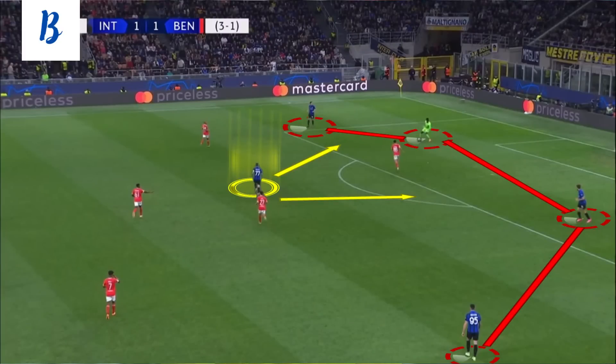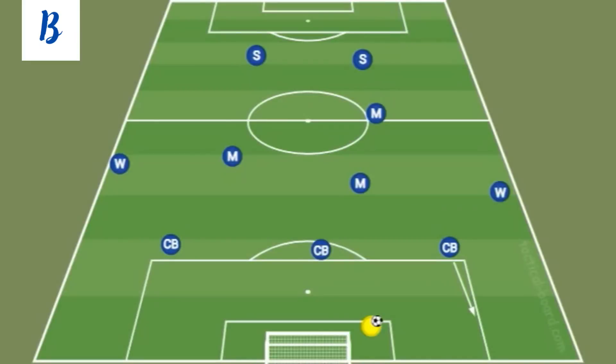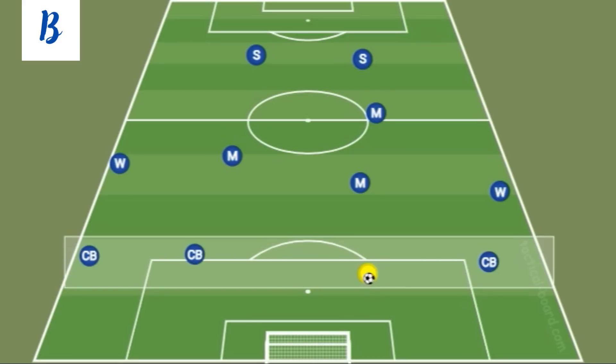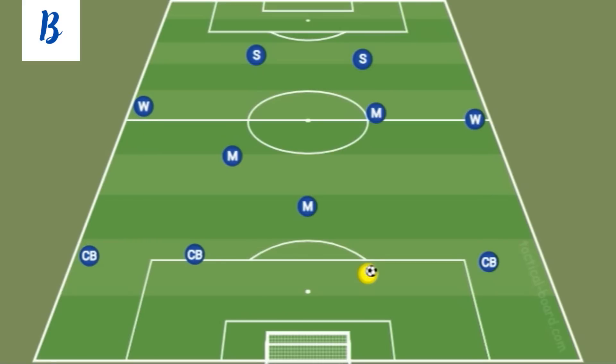Onana will actually form part of a back four once the ball has become active. The right-sided centre-back will take up a position wide on the right, and the libero — which is usually Acerbi or De Vrij — will take up a position on the left, depending on the position of the opposition. Bastoni will take up a position in line, making up a back four, or he will move into a more advanced position on the left. Onana takes up a position as the right-sided centre-back. It is then Brozovic's role to occupy the spaces in front of defence and be ready to move back and cover if needed. The position of the two wide centre-backs allows the wing-backs to take up much more advanced positions and provide the width.